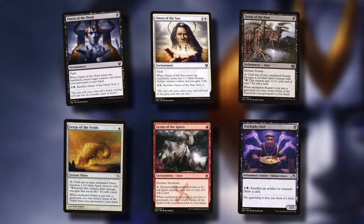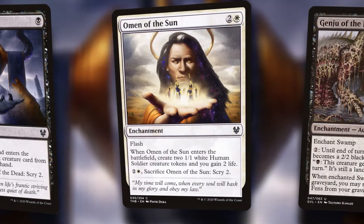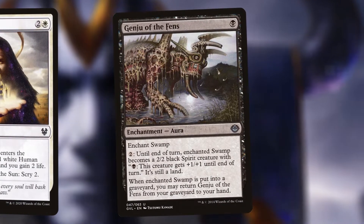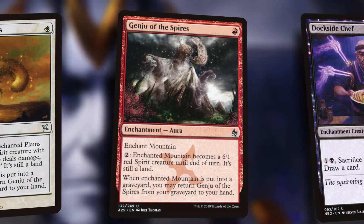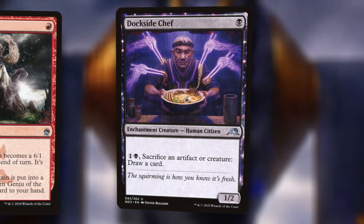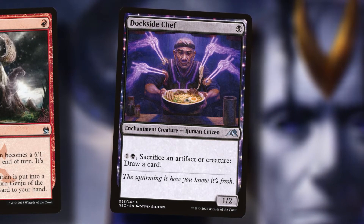The restriction to have activated abilities means finding enchantments we're happy to sacrifice wasn't easy. There's just not many enchantments that actually do something upon entering that also have activated abilities. Omen of the Dead is an easy one, same with Omen of the Sun — once either hits the battlefield, they've basically done their job, so I'm happy to sacrifice them with Gen. The Genju cycle all cost a single mana and enchant a land of the basic type of their color — they're super cheap enchantments to sacrifice to Gen. In a pinch we can animate them, but if the creature dies, the land is the thing that dies and the enchantment comes back to your hand. Dockside Chef is another super cheap enchantment creature — one mana to drop it, one mana to sacrifice an artifact or creature to draw a card with Zerta out. If we've got a lot of tokens lying around, that's a ton of cheap card draw. Or we just block with Dockside Chef, sacrifice it with Gen before combat damage. Quick little chump. Nothing personal, Chef — your food's great.